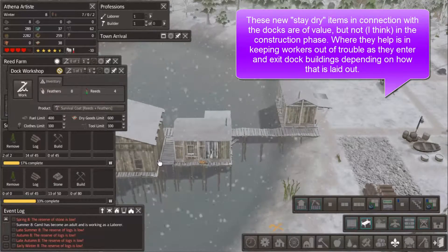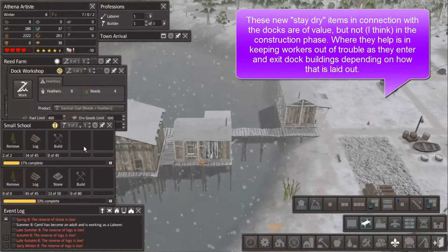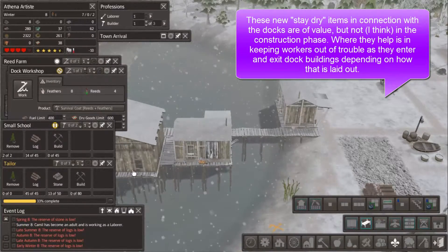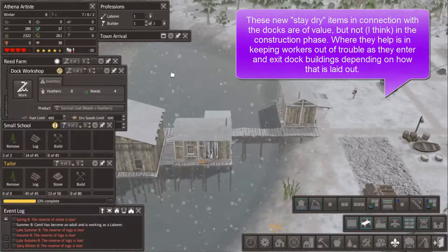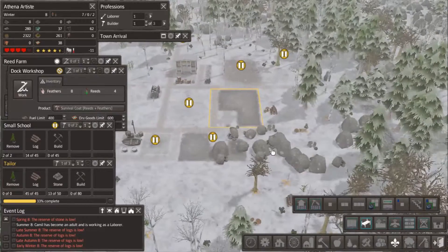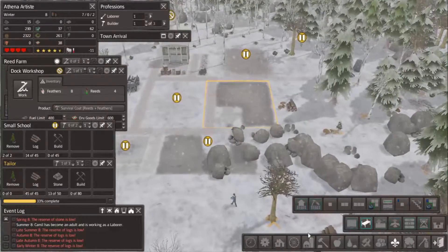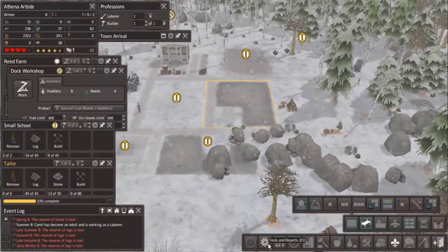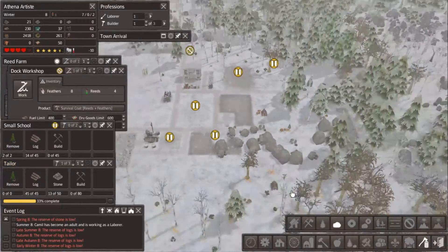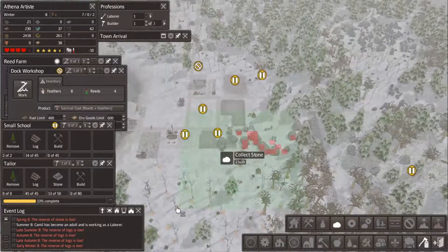We have our new adult moved into his house, so let's get back to work on the tailor. I'm going to let one person go finish building the roads I just laid down. You need a lot of stone for the tailor — that's the problem. So let's get some stone collected.